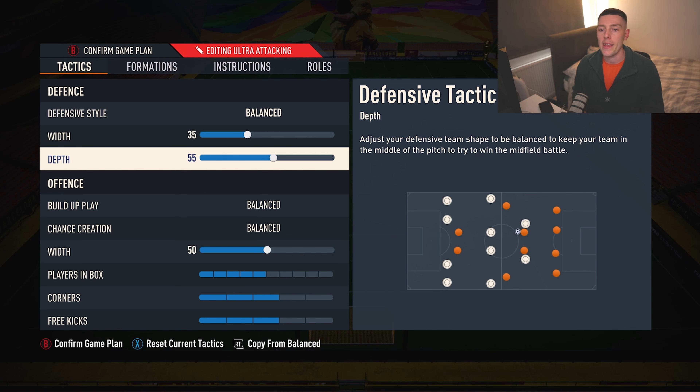Depth, we play 60. I've gone away from 65. Some formations like the 4-3-2-1 I play at 65, a bit more comfortable, but with this one, the way it sets up, you're trying to limit the counterattacks and those one-two over-the-top through balls.